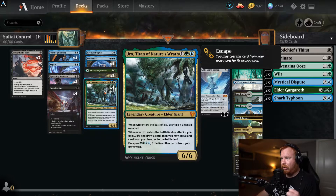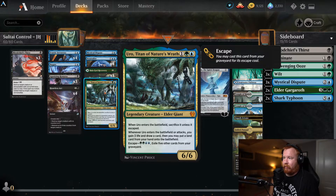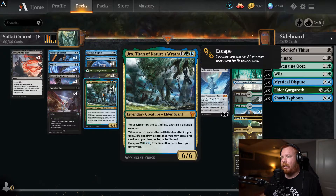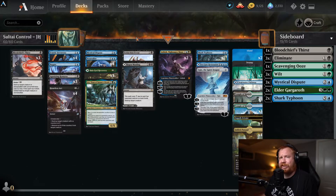Full playset of Uro: one green and a blue. Uro enters the battlefield, you sacrifice it unless it escaped. When it ETBs or attacks: gain three life, draw a card, then put a land card from your hand onto the battlefield. Escape costs two green, two blue, and exile five cards from the graveyard. Uro is dominating the format. I'm recording this on Sunday and I'm very interested to see what the Banned and Restricted announcement is going to be tomorrow — definitely keeping my eye out on that.